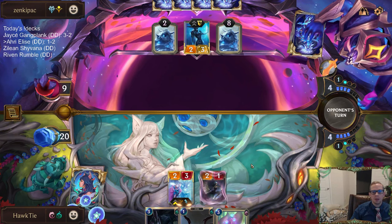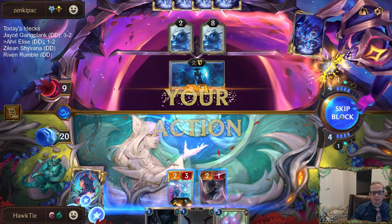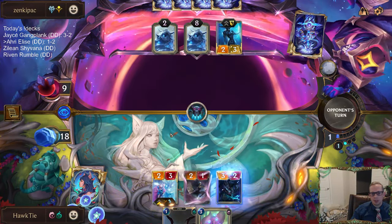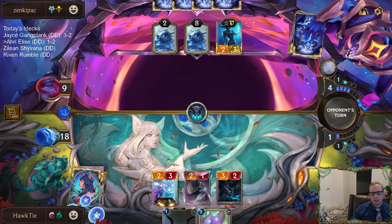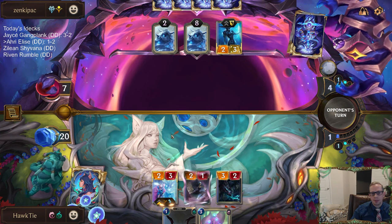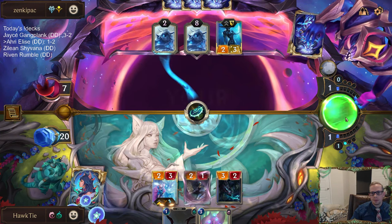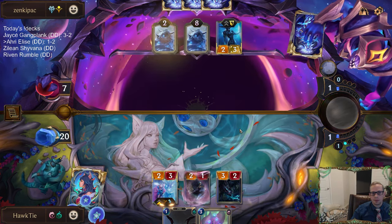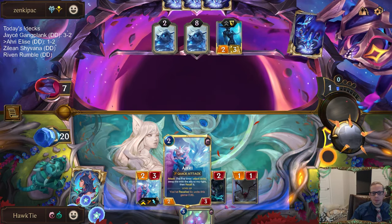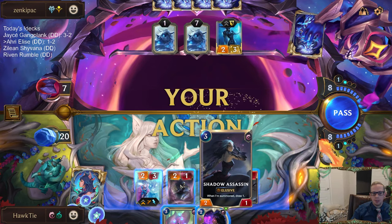Shadow Assassin was a wonderful draw, as you can see. Let's go Doom Beast. All right, so who are we picking up with Ahri? Probably the Doom Beast.